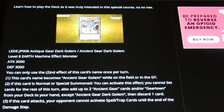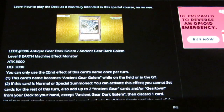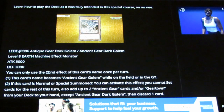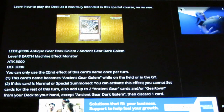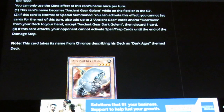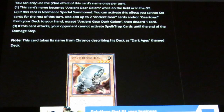If this card attacks, your opponent cannot activate Spell or Trap cards until the end of the damage step — textbook Ancient Gear stuff. But the fact that this thing on summon, that means normal and special, literally fetches two Ancient Gears or an Ancient Gear and a Gear Town besides itself, and then you pitch a card — that's actually really good. This might actually retire the original Ancient Gear Golem. And as textbook implies, we have the old-school no-attacking-through-damage effect.